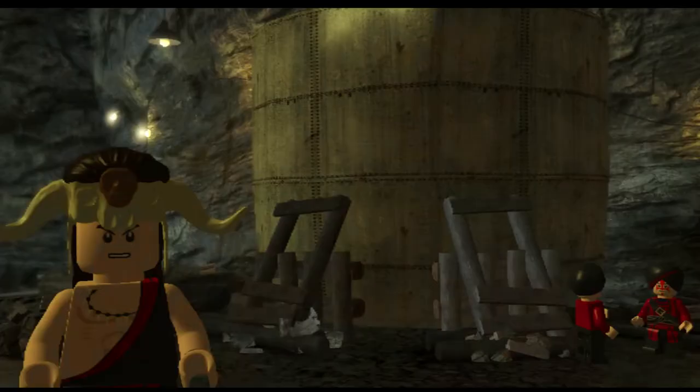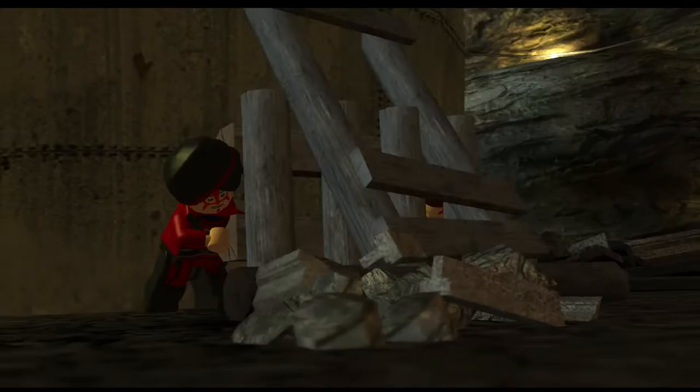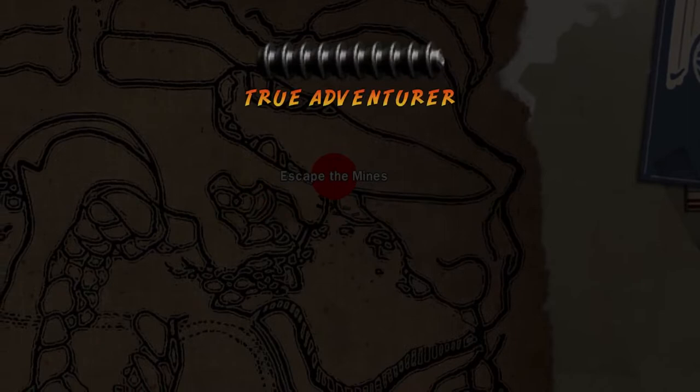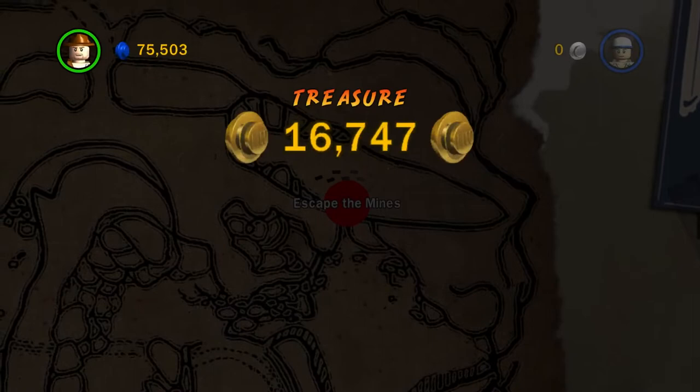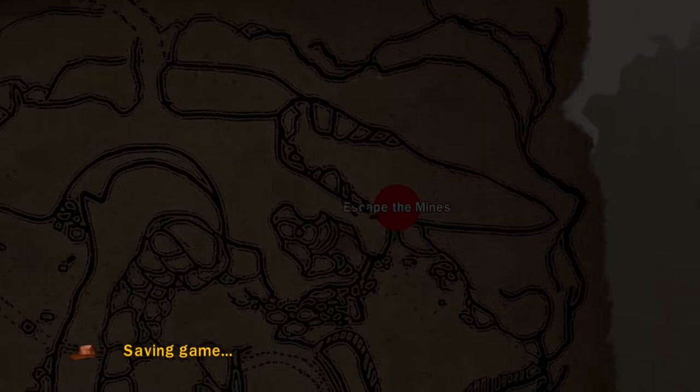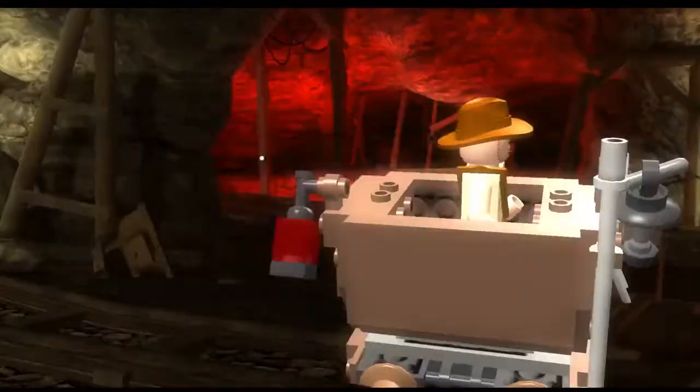So we got another one of those constant running segments like the boulder part. I think there's a minikit at the end so I want to get it — can't fail. Let's just start at the next area. Nine out of ten already? I wasn't counting. So it seems like Escape the Mines is a pretty easy level to get most minikits in story mode.